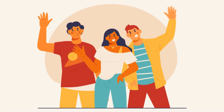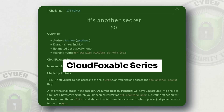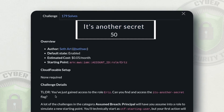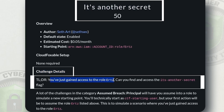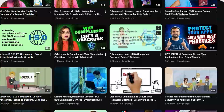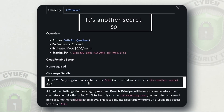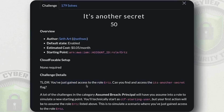Hi everyone, welcome back to the channel. Today we are going to discuss another challenge from the CloudFox server series called 'It's Another Secret', worth around 50 points. As the challenge description says, you have just gained access to the ERTZ role and we need to find access to 'It's Another Secret'. In the last challenge we already got access to this ERTZ role - if you haven't seen that video, go check it out.